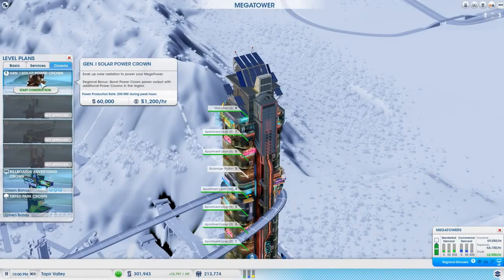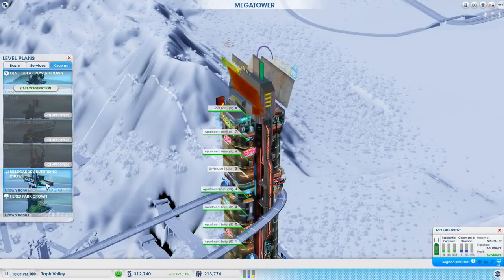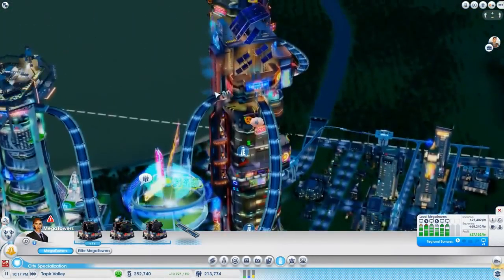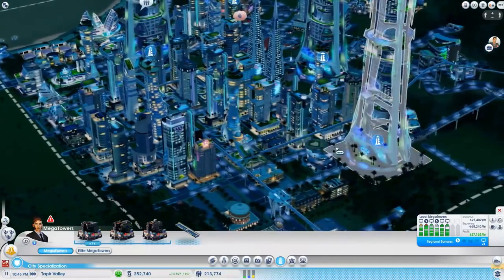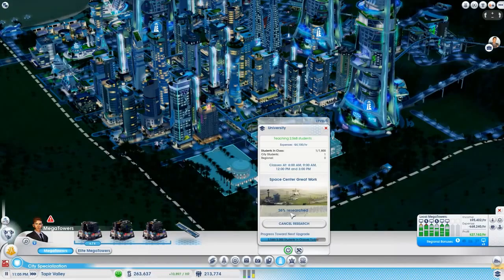It does 200 megawatts during peak hours. That costs 500, that costs 1200 — let's go for this one again. I couldn't believe it, so it all works. My god, this has been another entertaining episode. I hope you guys have been enjoying the series — keep smacking it with a like and I'll definitely keep bringing more episodes. This research is at 26, it's gonna take ages. That's sucky — there's only one student in class.